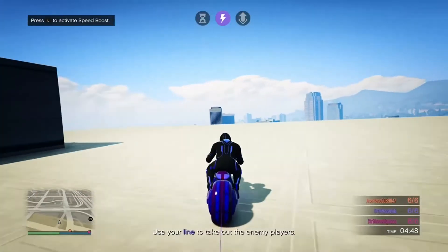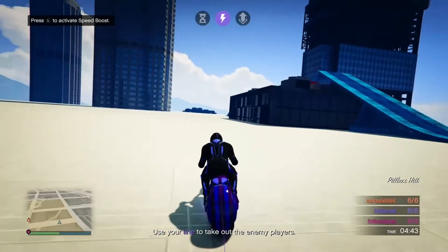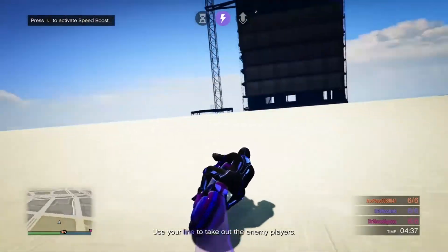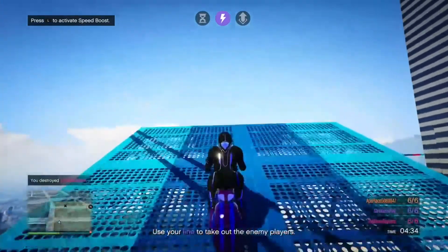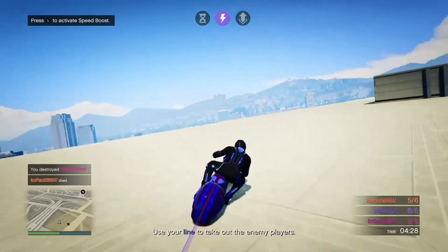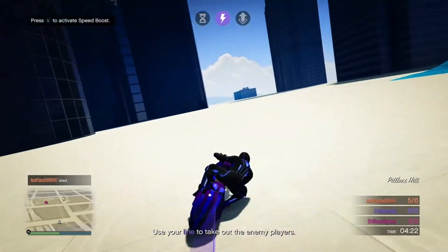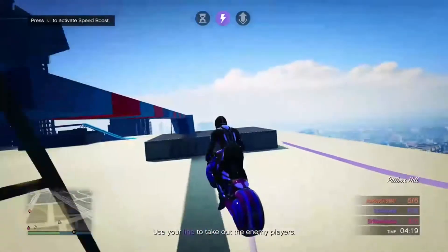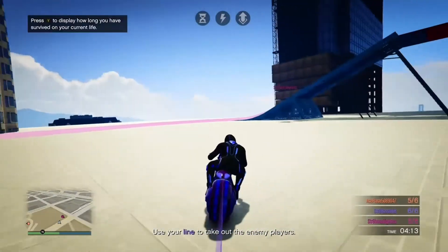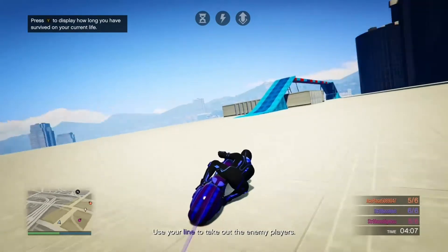Essentially, you have six lives. You drive around the map and you have a colored line that comes out of your bike — everyone's a different color. If someone drives over your line, they die. You don't want to drive over anyone else's color either. You can see my purple line off to the right. I see pink over there — that was Big Hoss — I'm not driving over his line.